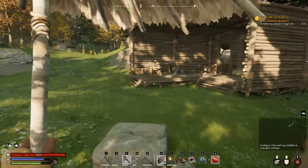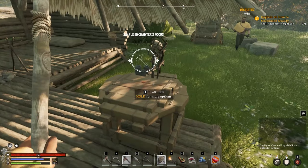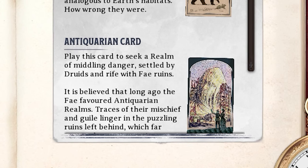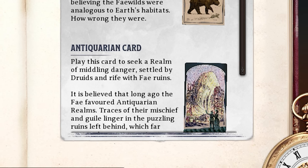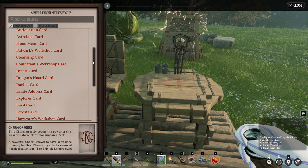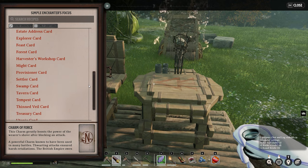Abeyance realms are also the only type that can be made into your home realm, or your respite. The Antiquarian card is the next major card you'll get your hands on, creating a realm of 'middling danger, settled by druids and rife with fey ruins.' Other types of major cards include Astrolab, Provisioner, Herbarium, Bloom, and Hunt.